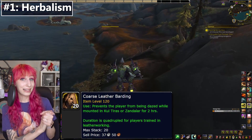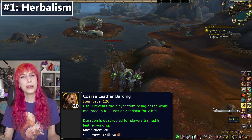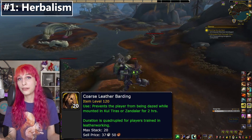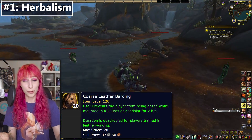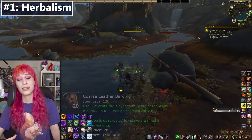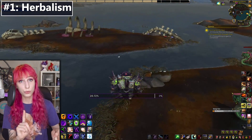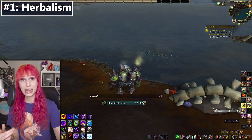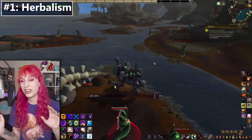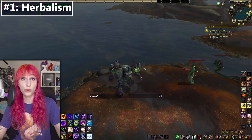If you're planning an herb collecting bender, pick up some coarse leather barding. These cost a bit more than the glove enchant and only last a couple of hours, but they prevent you from being knocked off your mount — invaluable in some herb farming spots. If you're looking for anchorweed, target spots with lots of spawns of sea stalks, riverbud, Winter's Kiss, and Akunda's Bite, because anchorweed can spawn instead of any of those herbs. Generally, if you're in an area where you can also grab siren's pollen, that's good too — it tends to sell for the most outside of anchorweed.